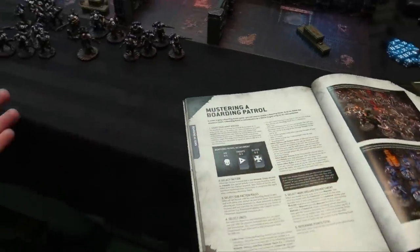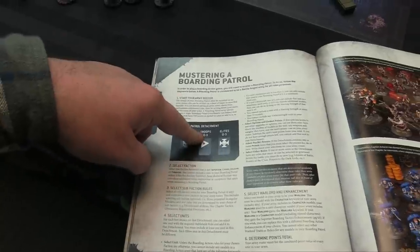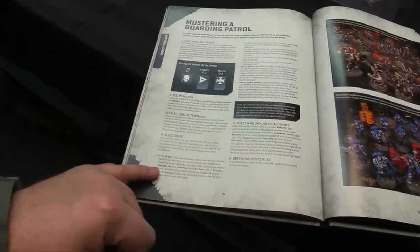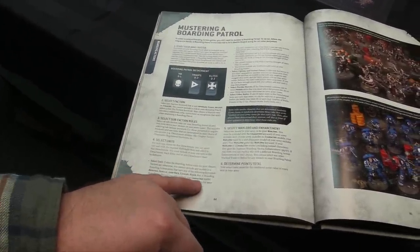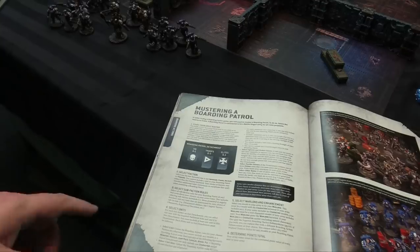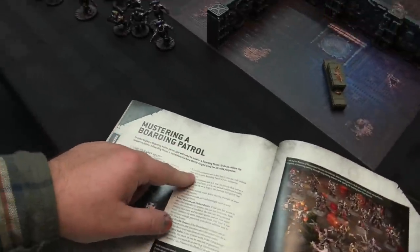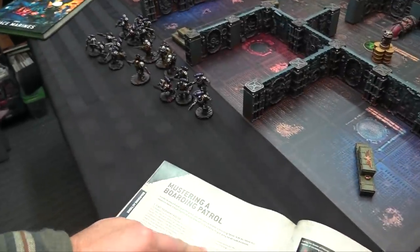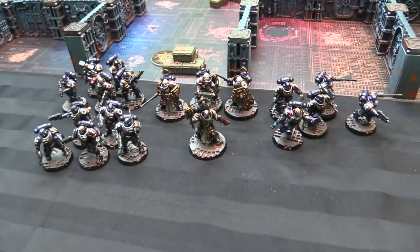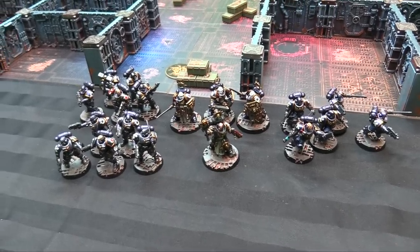Muster your boarding patrol — it's basically a patrol roster with no minimums: zero to one HQ, zero to three troops, zero to three elites. Restrictions include no monsters, vehicles, jump packs, cavalry, bikes, or fly. You can only have one character total. Unit minimum size under five can upgrade to maximum five; minimum five can upgrade to maximum ten; minimum ten is the cap. No big 20-man units clogging up the hallways.